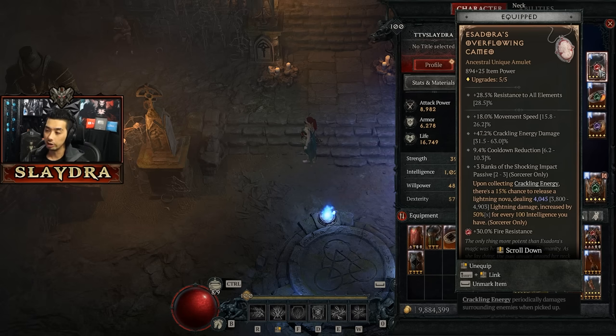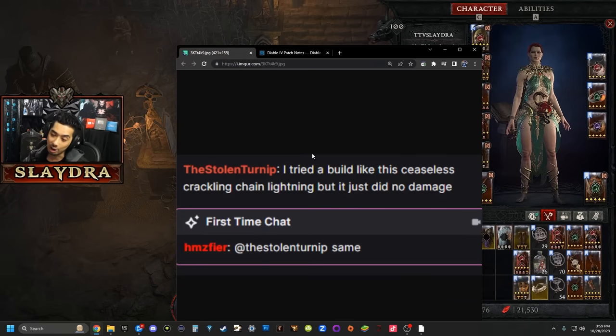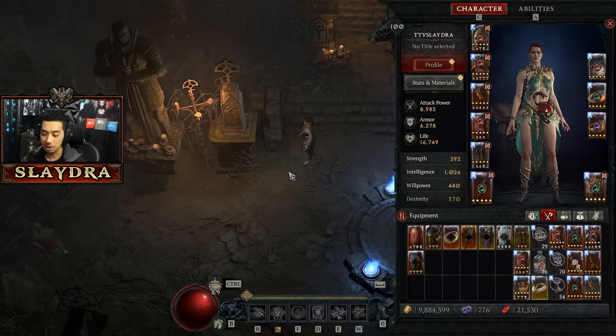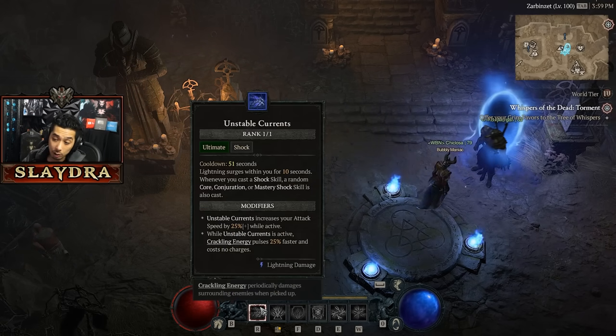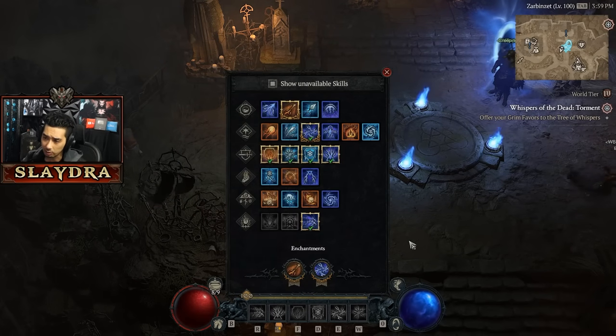I wanted to use this video as a reach-out to my community — potentially if there's anyone out there that's able to make this build viable. I asked my chat as well; someone tried to make a ceaseless crackling Chain Lightning build, it did no damage, and someone else in my chat said the same thing. Maybe I'm building it wrong, but I usually make the top builds in the entire game. Even with a Shaco, if a Shaco cannot fix this with all the bonus skills and unstable currents spawning all these lightnings, it simply will not be good. Ball Lightning was the one I had the most success with.